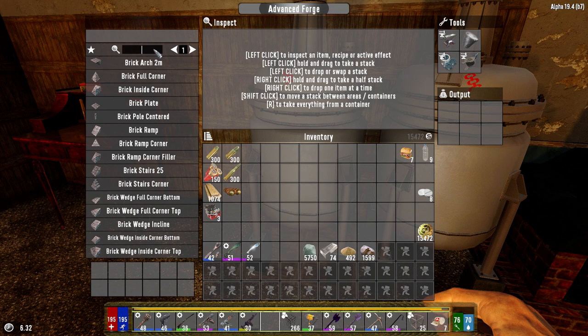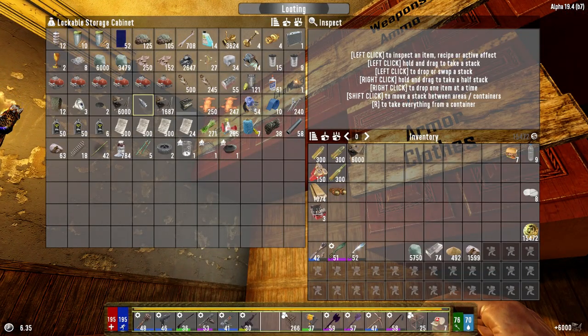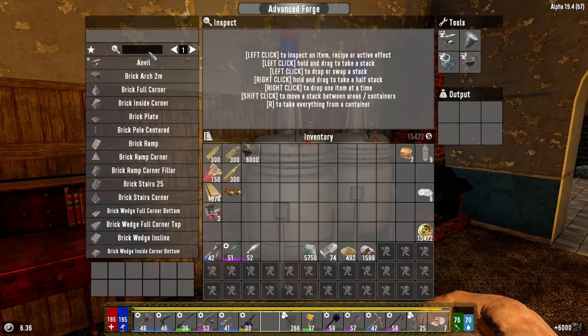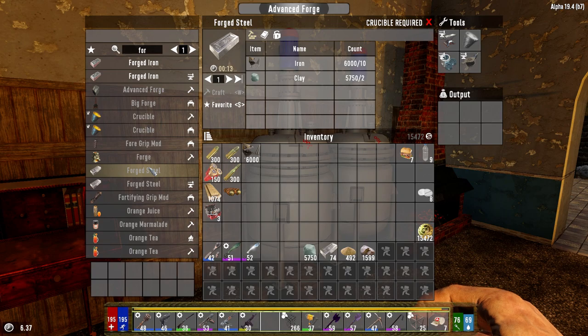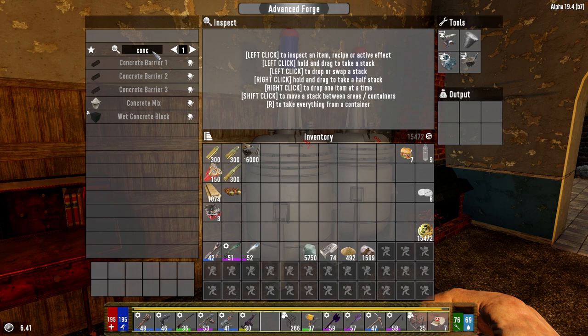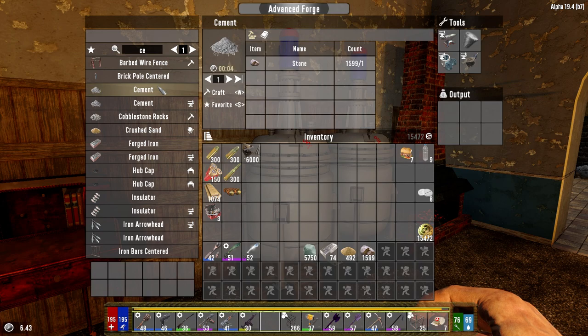I'm missing iron for the forged steel — I was about to say I thought I had everything I needed. Let me move this over here and see if I can type this... no, I need forged steel. I don't have iron or clay. Oh wait, I have to have the crucible before I can make that. But I can make cement over here, right? Yes, I can make cement over here.